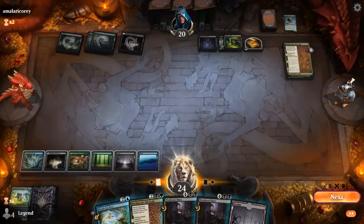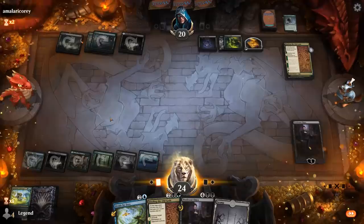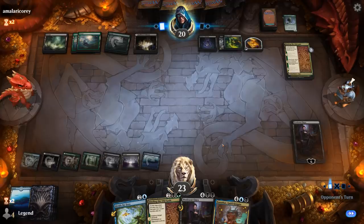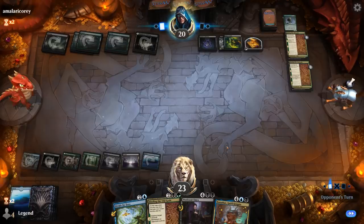We can probably run out Professor Onyx here and start plussing. Zenithar is nice — our opponent will have to deal with a few big threats. We've got some cheap answers if needed. A second Binding is expected — hopefully they don't have a third.